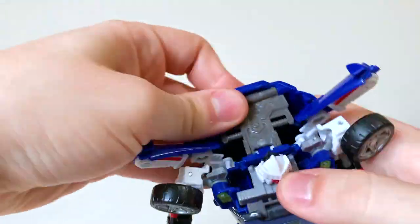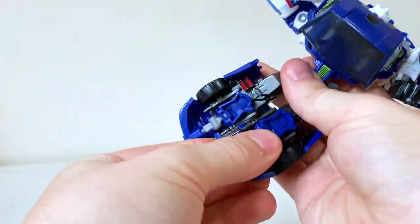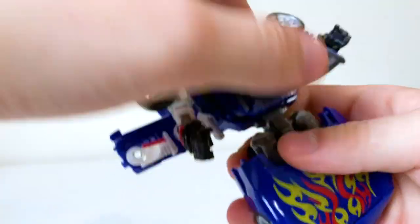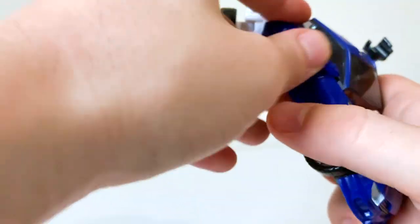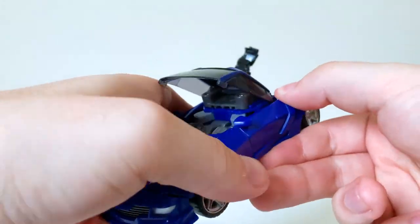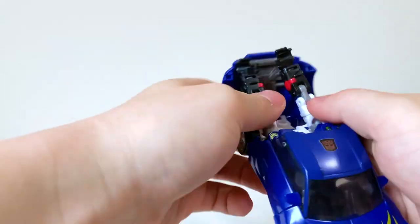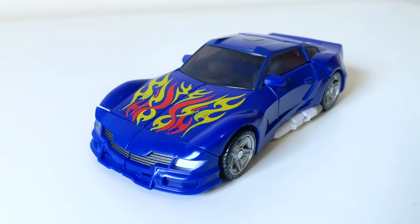Moving on to transformations: converting our Reveal the Shield figure is straightforward enough. The ball joints at the arms make things a bit more fiddly than they need to be, and getting everything to clamp shut can be somewhat strange. However, it's still absolutely doable, and going back into robot mode you get this sweet automorph head reveal. I also appreciate how the accessories have a place to hide in the car mode. It does what it must, everything works how it should in the end, and ultimately feels quite satisfying, especially when arriving at this lovely car mode.